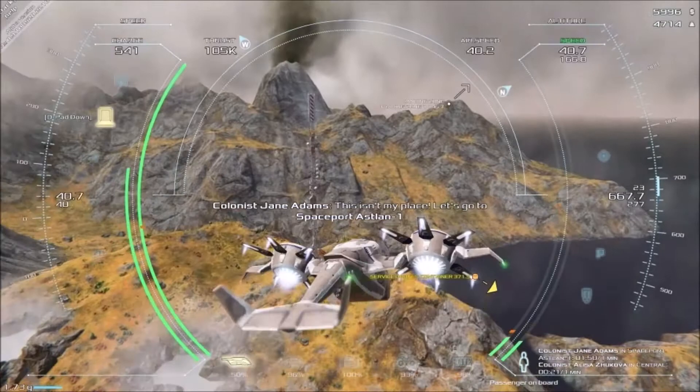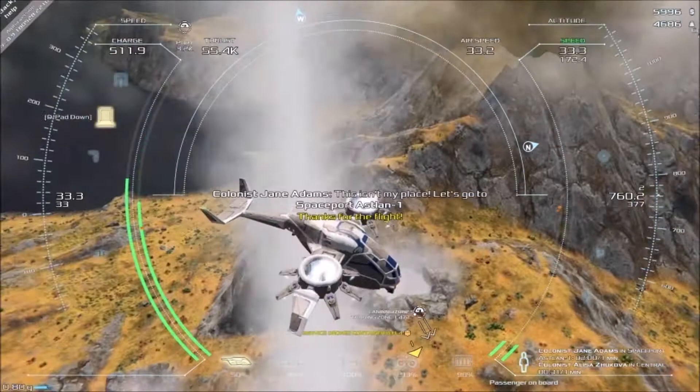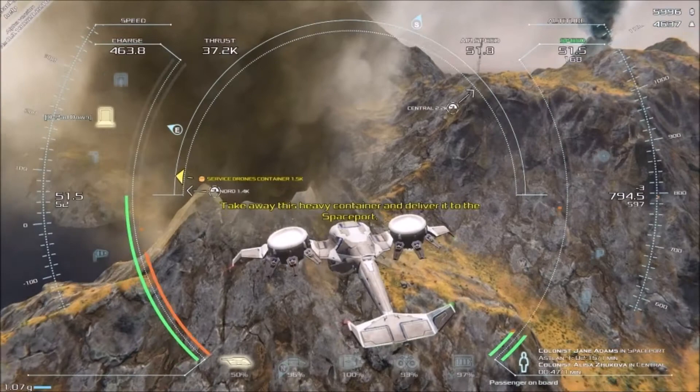Let's go to Spaceport Arselon One. It has a map too. What the flying f*** is that — is that a geyser?! Holy s*** — whoa, what's happening?! There's a map but I'm not sure how to open it with the controller.